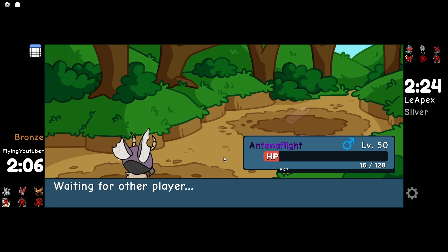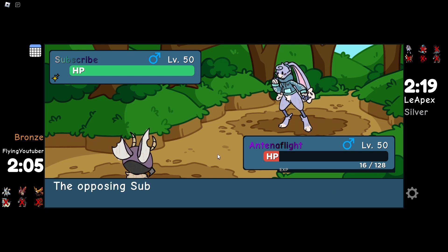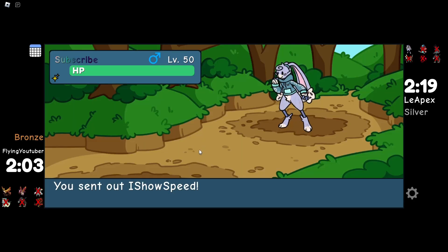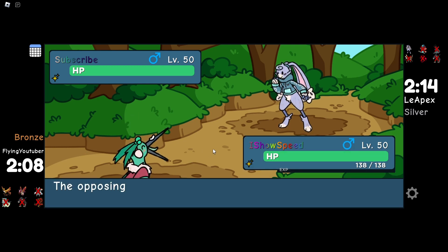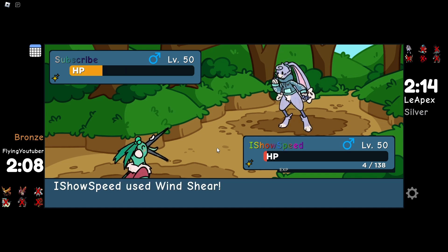I am so happy right now. No one uses these doodles — Grotto and Antenna Flight with the bloody code moves getting KOs in a PvP battle. This guy's username is 'subscribed' — perfect for the end of the video. We go for Vine Grasp, but it actually outspeeds me. It's not benefiting from Patchwork — that's a dumb play by me. I've got Enchanted Sapphire so it can't kill me. It goes for Windshear and I almost die, but they actually rage quit and left the server after I was left on 4 HP. GGs though.